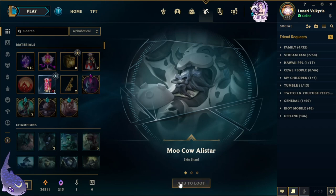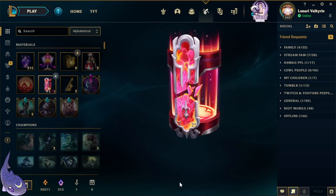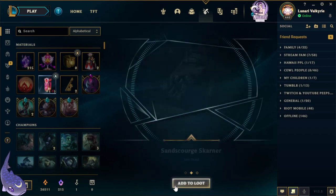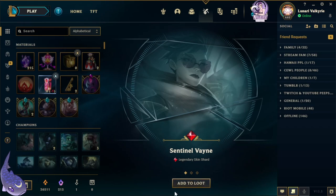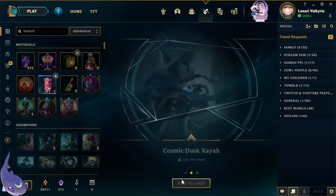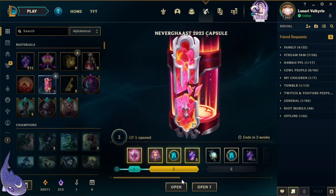Let's open them one at a time. We got Moo Cow Alistar, Beemo, Wicked Lulu. We got Sand Scourge Skarner, Forsaken Olaf, Sentinel Vein, Cosmic Dust Saya, and Cottontail Teemo.